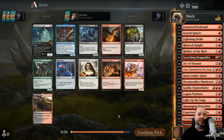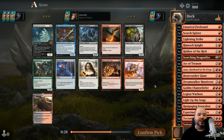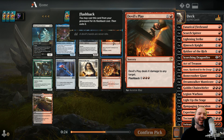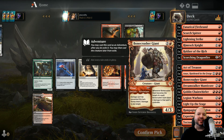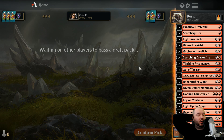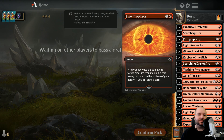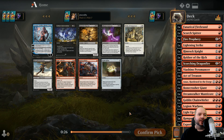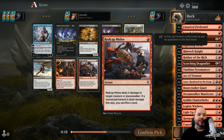We have very few two drops - only four - so I feel like we take the Monastery Swiftspear here. We have enough mana sinks that I don't think we need Devil's Play. Maybe this is stupid because Devil's Play is a good card and so is Skewer the Critics, but we need the Swiftspear because we need proactive turn two plays - we're very low on those. Fight with Fire is good but we have decent creature removal. I think we actually want the Rampaging Ferocidon... wait, no - Melee, because usually sacrificing a Mountain isn't that big a downside.